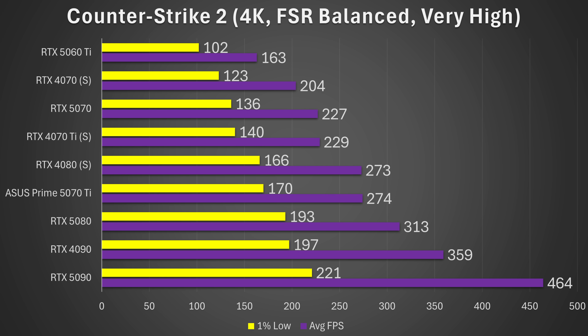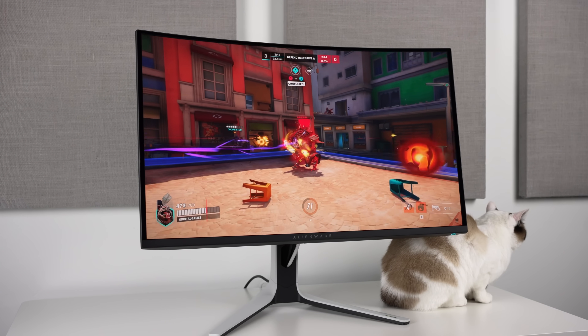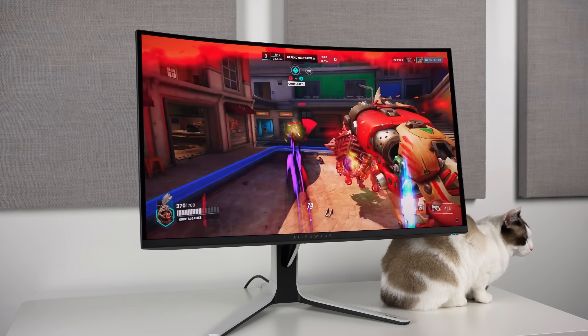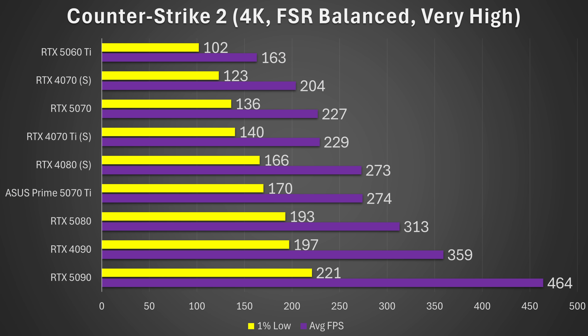Going back to Counter-Strike 2 — for those of you looking to run 240 frames per second, you're probably wondering if you can achieve it in online games. Games like Counter-Strike 2, Overwatch, and similar titles that are much easier to run are probably what you're wondering about. Looking at this chart, the cutoff where you reach 240 frames per second is somewhere around a 4070 Ti Super and an RTX 4080 Super.